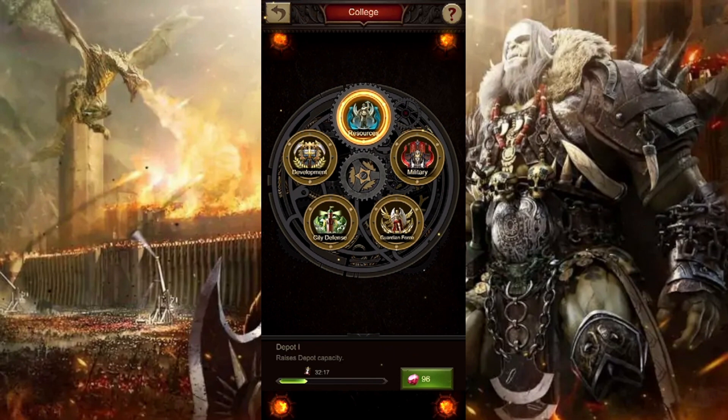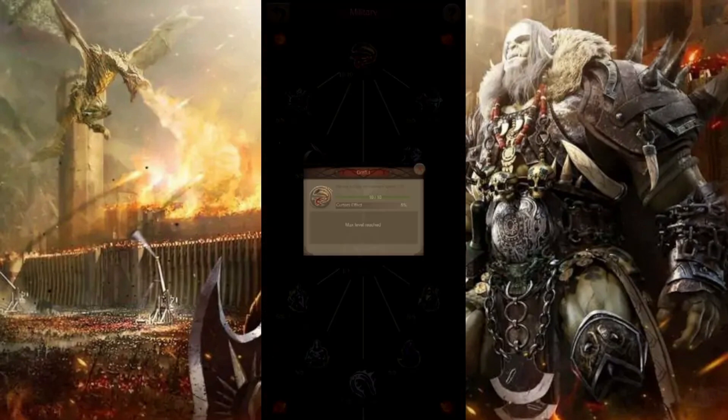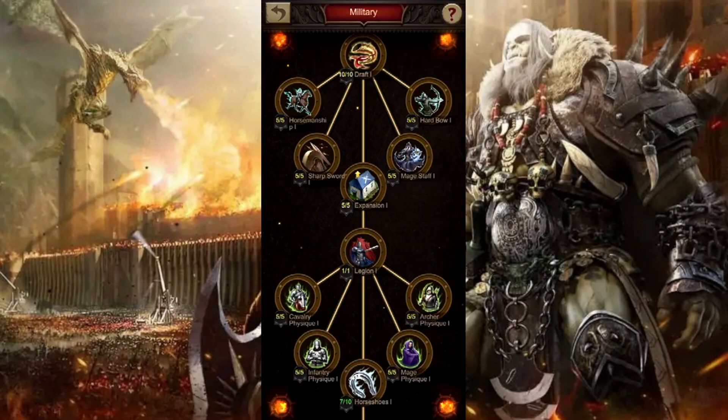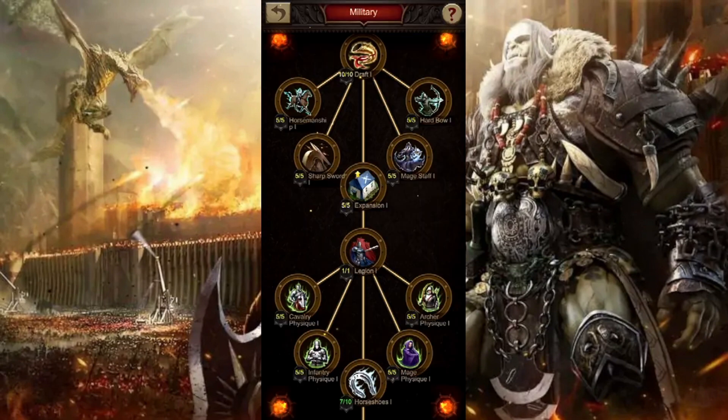A lot of people want to say city defense next, but personally I would say military is the next most important. The reason is because this is going to increase the stats on all of your troop types — whether focusing on hitting monsters, rallying objectives, or defending your city. Not only that, but also elevating the amount of troops you have in your city. Increasing soldier recruitment is going to be really important by 5%, and then increasing all the attack of your troops is really important at the end of the game. Raising your max soldier recruitment with expansion 1 will allow you to train more troops.